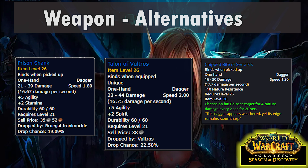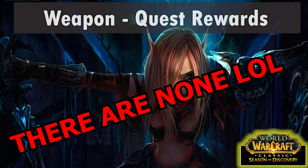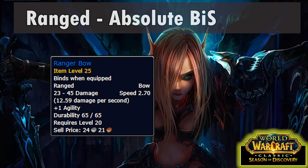Once Season of Discovery releases and I actually have a level 25 rogue to work with, I might see if I can optimize that solo and make a video of my own about it. Talon of Vultros is also nice and drops from Vultros in Westfall. Then the Chipped Blade of Syracuse drops from Syracuse in Blackfathom Deeps. As for quest rewards — there are none. Seriously, all the daggers that come from quests are just awful; I'd literally use a white vendor dagger over any of them.